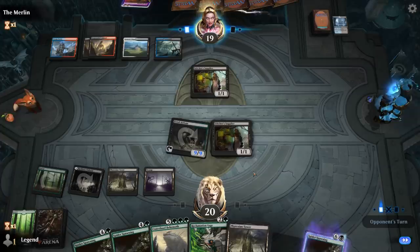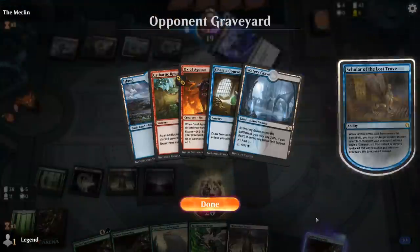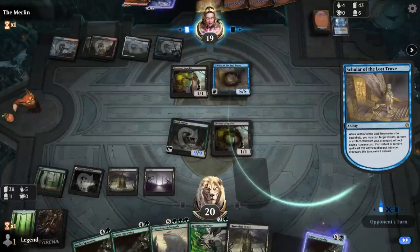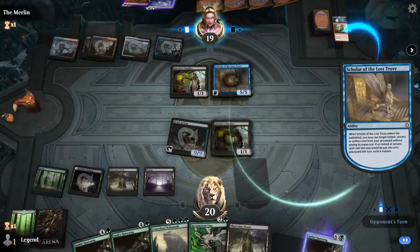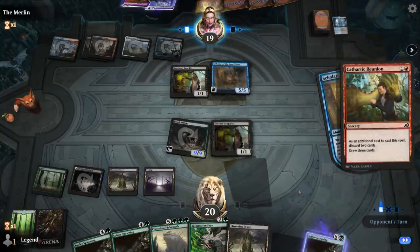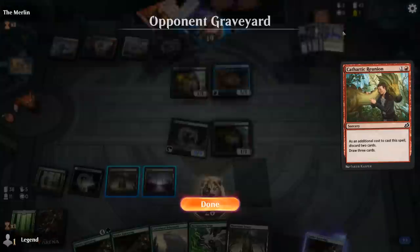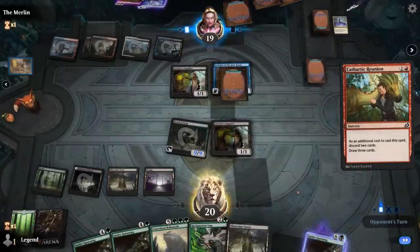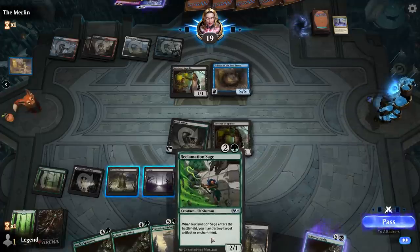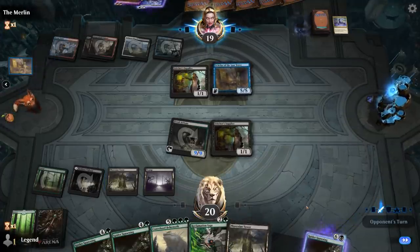Five mana — could see an Unburial Rites targeting Scholar, which can cast a Cathartic Reunion, discarding more creatures to reanimate with flashback Unburial Rites. An Eerie Ultimatum and Platinum Angel — we do have answers to Platinum Angel with Ravenous Chupacabra; Reclamation Sage also works. So that's not necessarily game over.